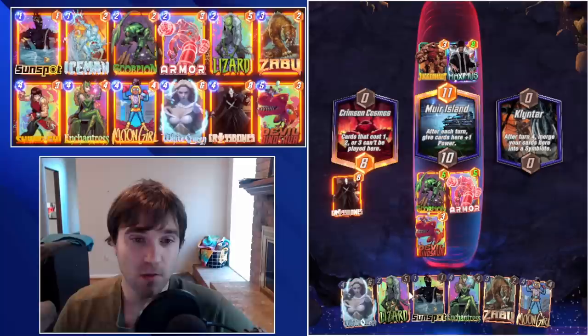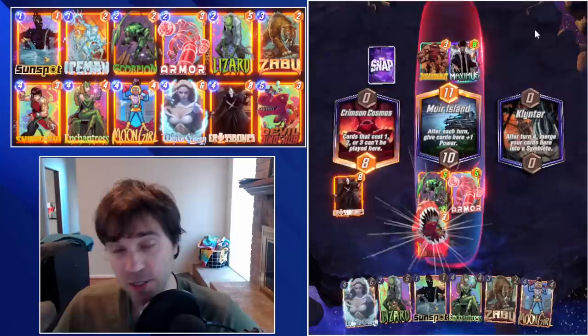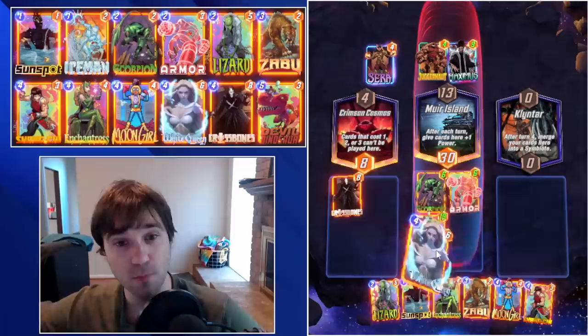If you don't have Crossbones, I would replace him with another really strong 4-cost card — something with a lot of base power that you're going to want to flood multiple onto the board, something really strong that doesn't need two turns to set up, so not a Rescue or a Jessica Jones. I would think more along the lines of a Drax, a Rock Slide, or maybe even Omega Red, because if you double down on it, there's a chance you can trigger it and push power into other lanes.